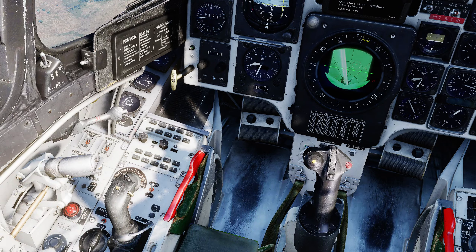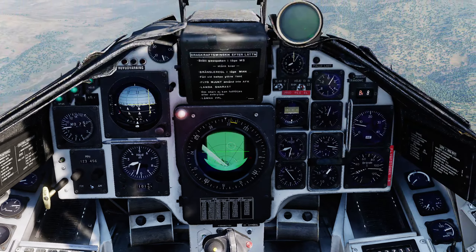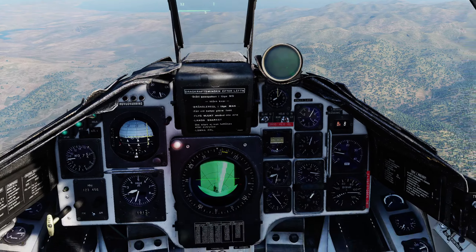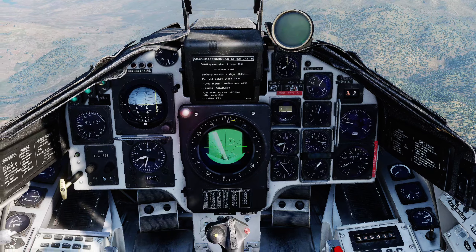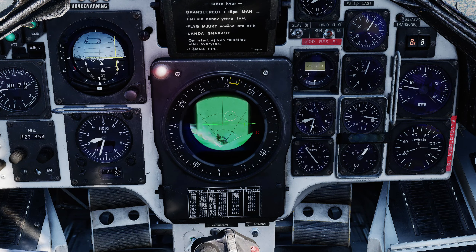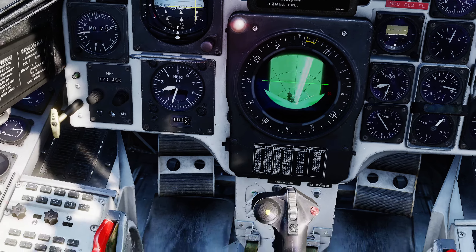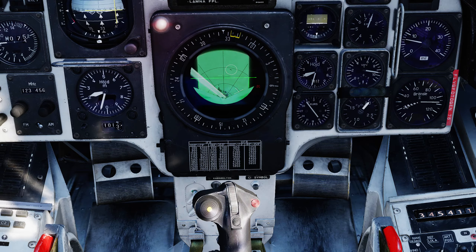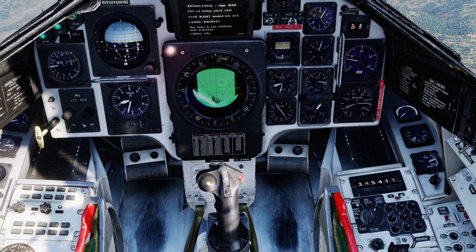The system will automatically generate all the other positions. We can now flip master mode to attack — but note we have a red light. There are various reasons for a red light; it generally means we're out of parameters. In this instance I suspect it's because the turn-in point is too close to us. You can see the cross that appears is BX6, the descent point. So we're probably going to have to refine the descent point and the turn-in point, BX7 — they're both co-located by default.